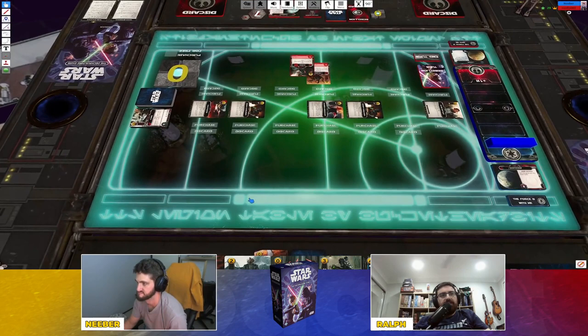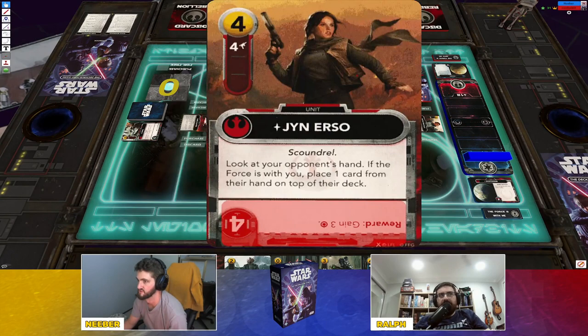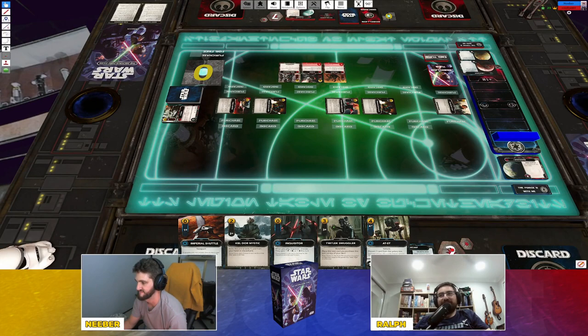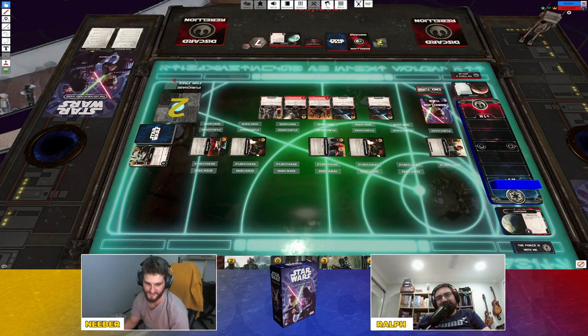Ney declares that's likely the game — he has a full hand of attack cards. Counting up: nine, eleven, totaling 18 damage to Ralph's base. Game over — GG. Ralph calls it 'a rough introduction' and 'a hazing.' They agree to play again — best of three series, now one-nil. Ney offers to go Empire again; they reset without changing teams.